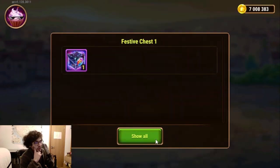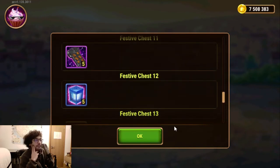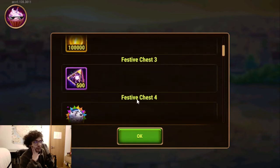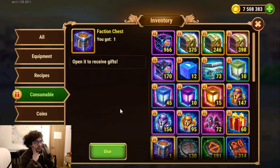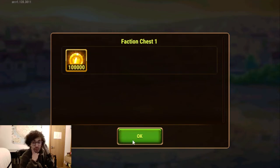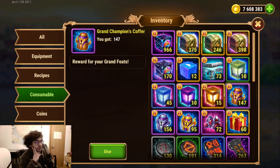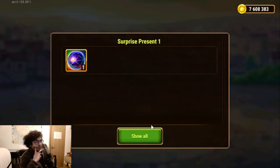The festive chests — I suppose this was for New Year. The faction chest — this was from Amira's, the last faction event with the mystics I think. Then we have the rest — I suppose I can open these even though they won't count anymore for anything pending.